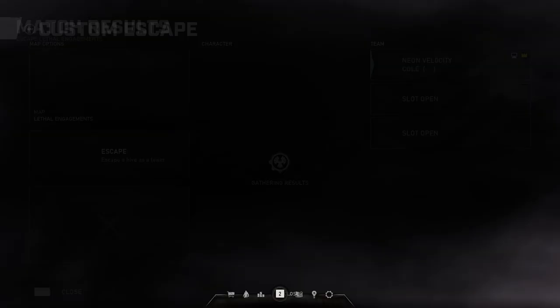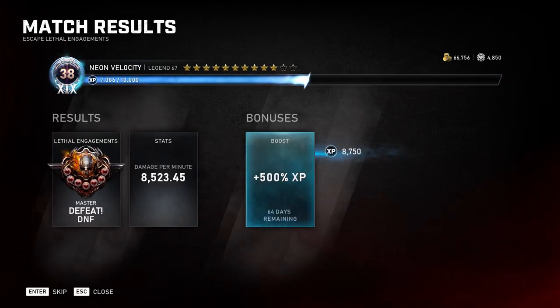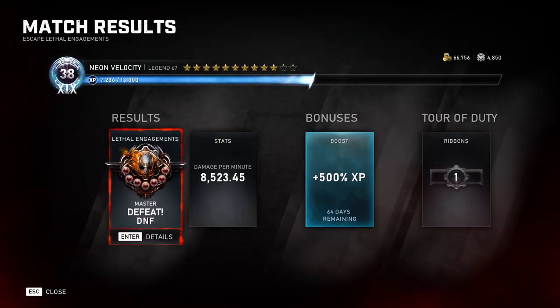Once you see that First Blood ribbon pop up, click Restart Act, and then once the screen starts fading to black — once it's almost black or right after the black screen — go back to the main menu and click Return to Lobby. You're going to get somewhere between 10,500 to 11,000 experience per run, and all this takes is somewhere between one to two minutes at most.